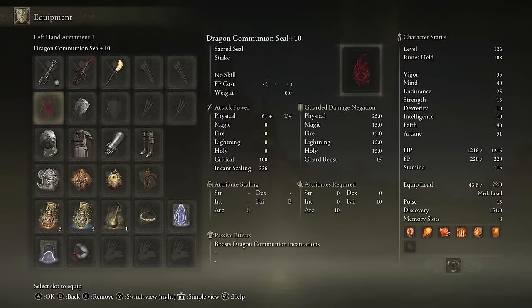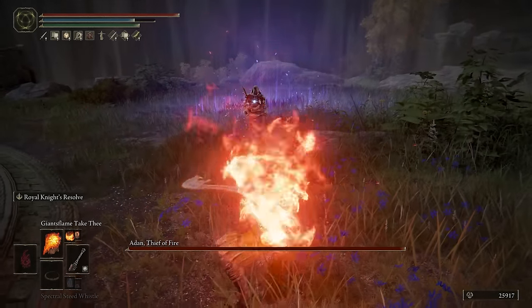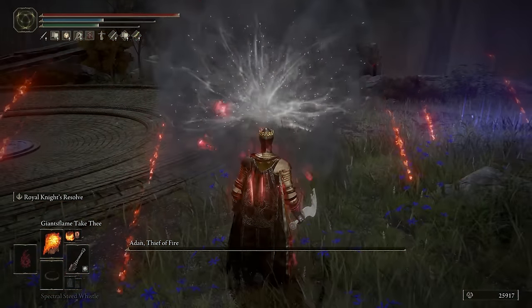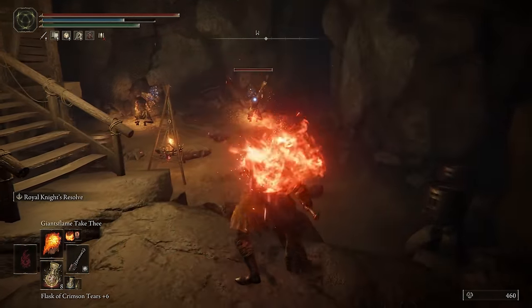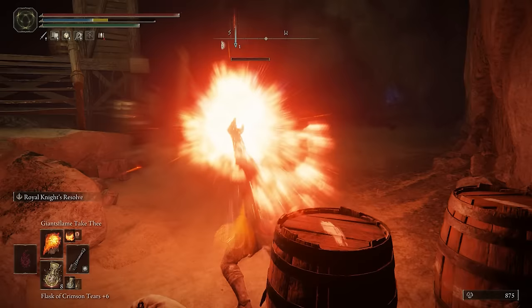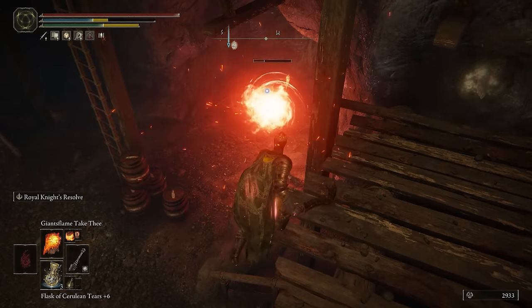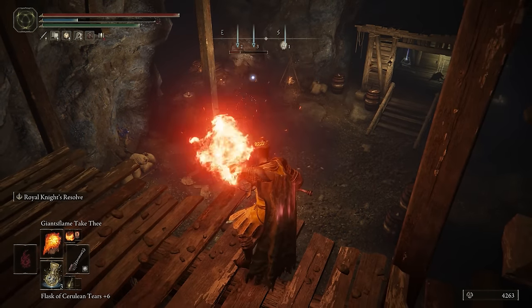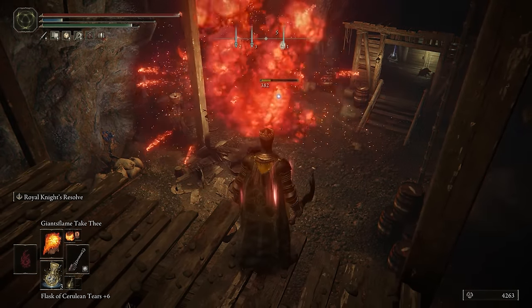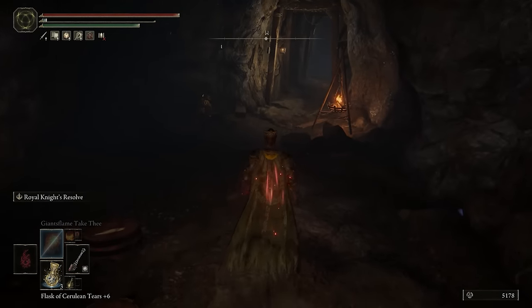In terms of weapons, we're going to make use of the Dragon Communion Seal, which is possibly the best in the game when it comes to investing the minimum amount of points while still reaching maximum damage potential. This is a hybrid seal that scales off both Faith and Arcane, so it only requires 30 and 45 points respectively into those two stats instead of 60 plus for some of the pure Faith seals. You only need 30 points into Faith and 45 into Arcane to fully reach an incantation scaling of 325.